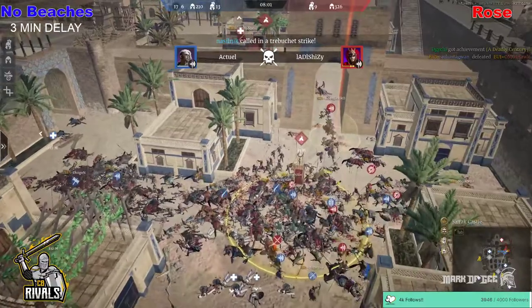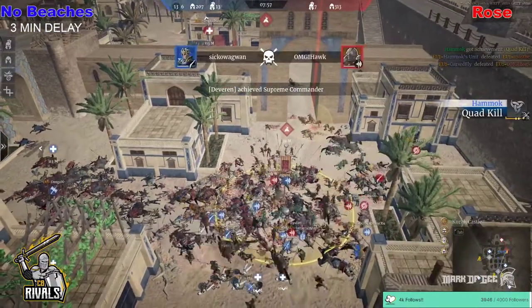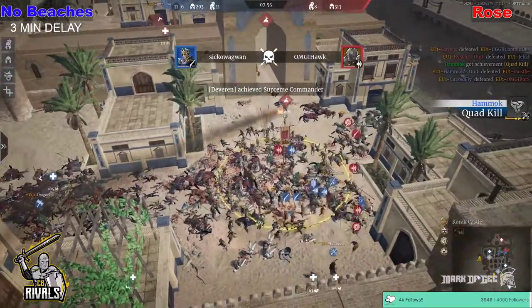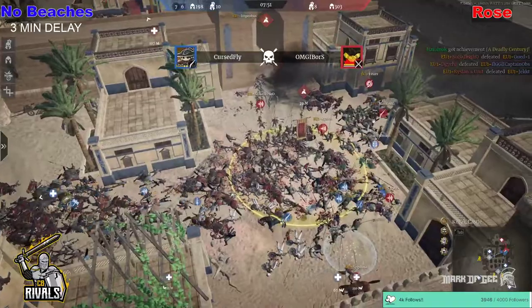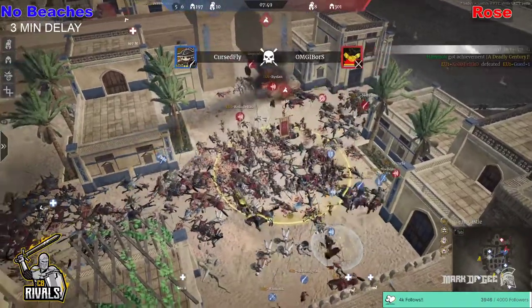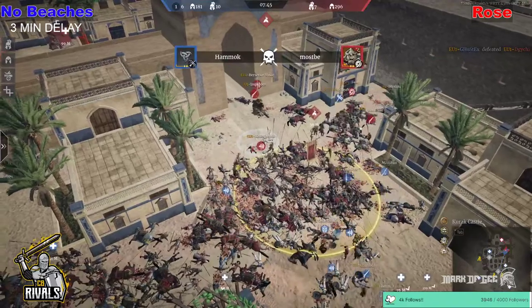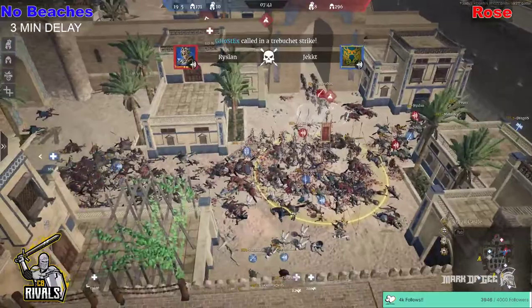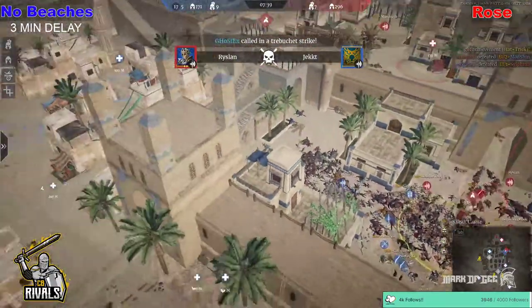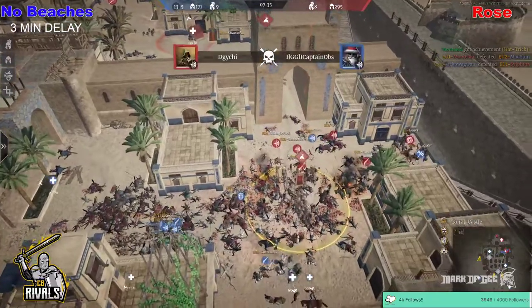Kabachi comes in with some javelin sergeants, starting to deal some more damage. There are 13 heroes on the attack for No Beaches versus 7. They have the advantage hero-wise, they just don't have any units left — 197 units — not enough on the point to help. The javelin sergeants keep throwing, doing some damage to the units. Ghostex picks up Daiichi, but another Treb is coming in. Unit-wise, we are closing in to the last chance push — 7 minutes still left, but No Beaches have the hero advantage.